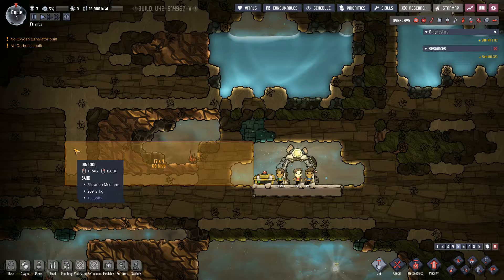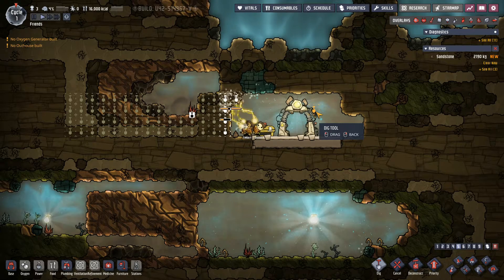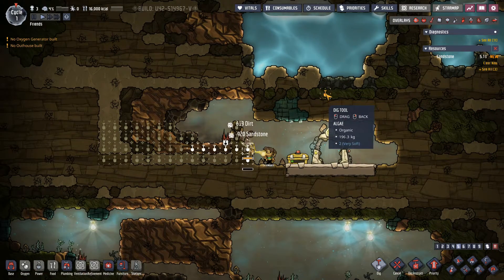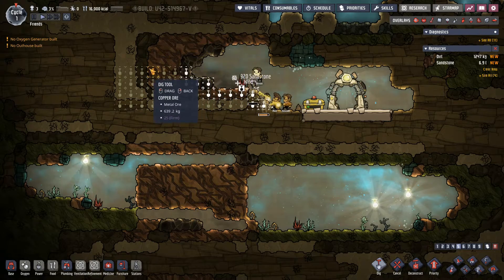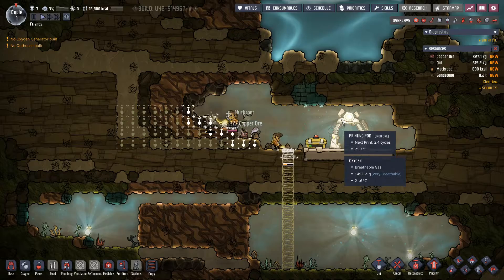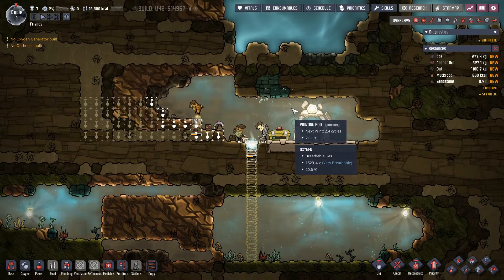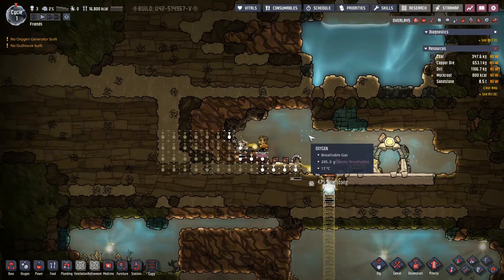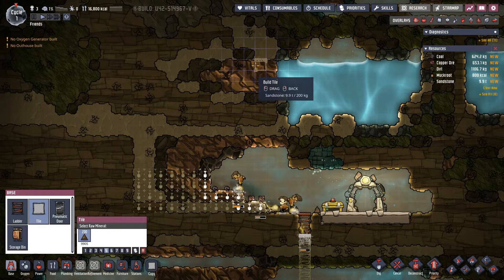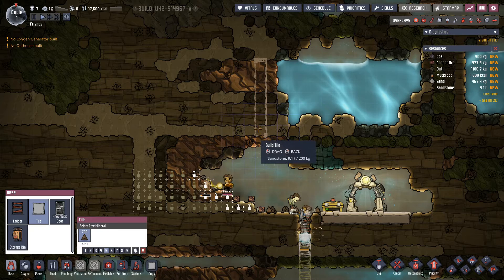In this game you have to establish some basic elements of survival. One is oxygen — hence the title of the game. You have to produce oxygen. In the beginning you are bestowed with some oxalite — that's the blue thing emitting bubbles just above us. It will decay fairly rapidly so we won't produce oxygen for too long. Our duplicants emit carbon dioxide and consume oxygen. There's a continuous consumption of one resource to produce another, and each time you produce something there's a by-product you have to deal with.